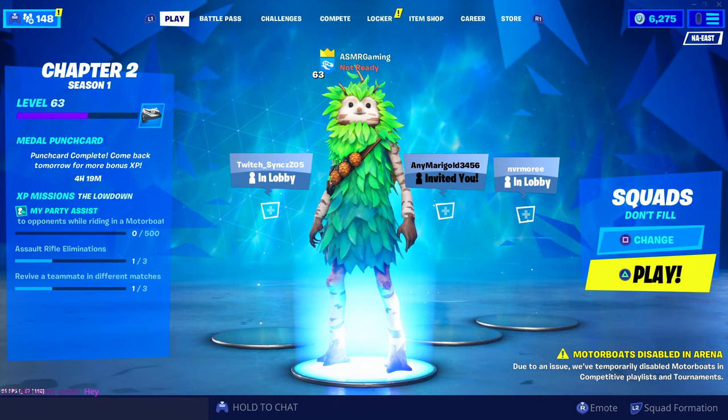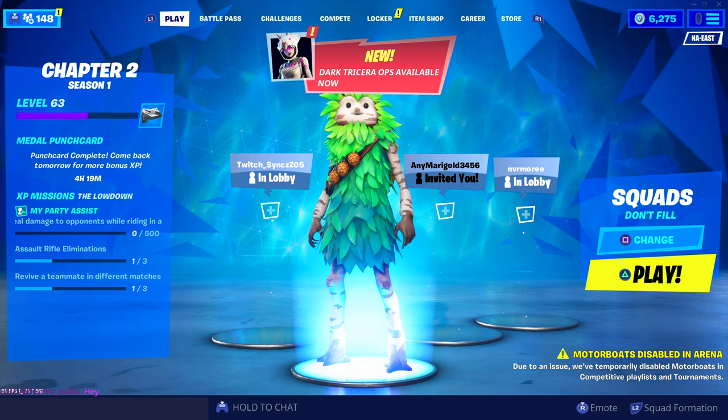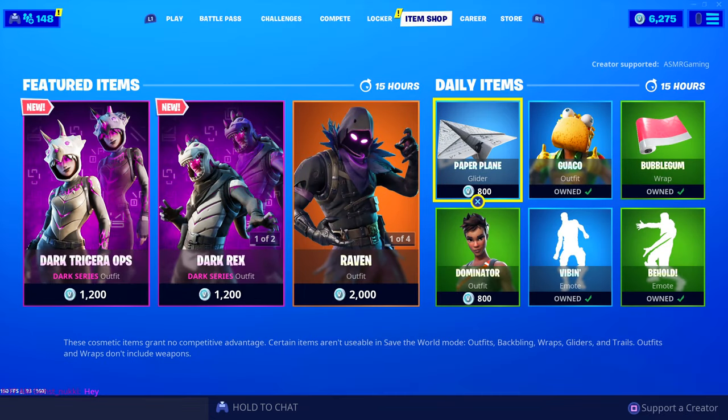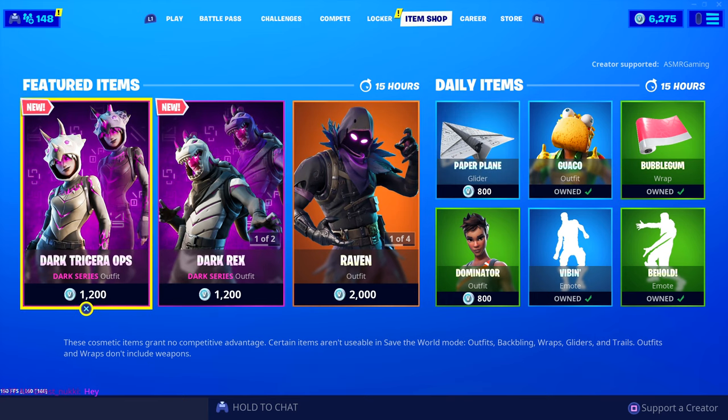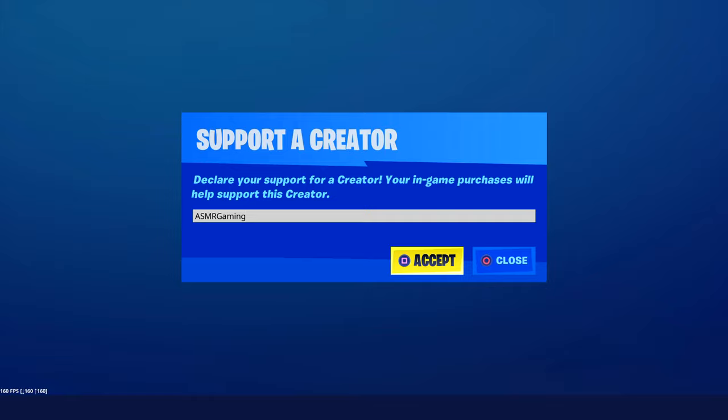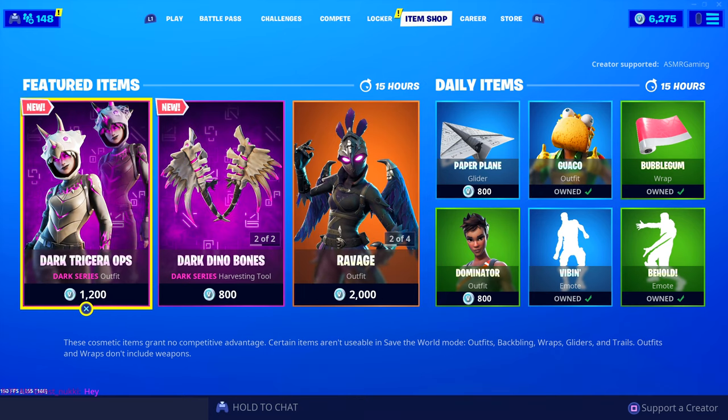Let's take a look at what's on the item shop. Wait — Dark Tricerat? Okay, we have to go check that out. We got two new dinosaur skins! If you're picking anything up on the item shop today, be sure to use code ASMRGaming. Let's see — first, Dark Tricerat.